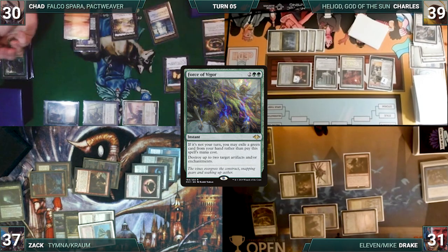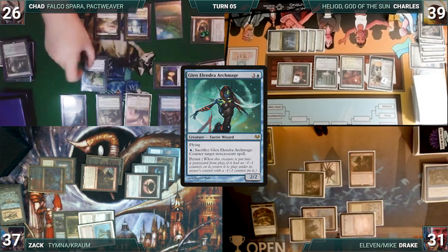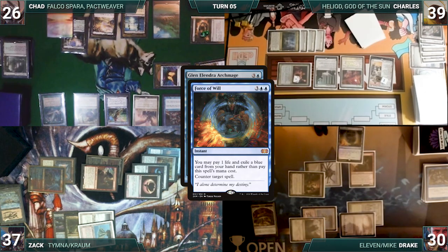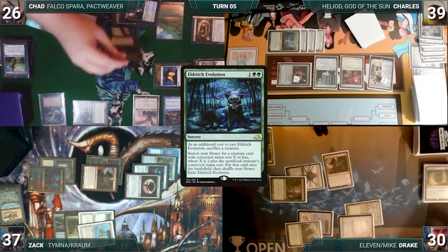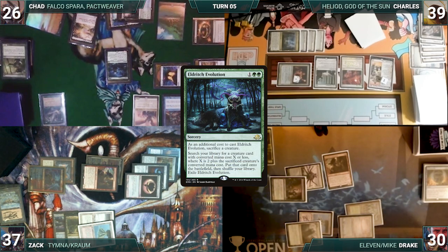During his upkeep, Chad loses his Mana Crypt trigger and takes 3 damage. He draws and plays a Verdant Catacombs, cracks it, pays a life, and fetches up a Tropical Island onto the battlefield. He casts Glen Elendra, Archmage. In response, knowing the power of this card and Chad's stack, Drake casts Force of Will, paying a life and exiling a blue card, paying for Chad's Rhystic. Force of Will resolves and Glen Elendra is countered. Next, Chad casts Eldritch Evolution, sacrificing Elvish Mystic. Wandering Archaic and Kraum trigger. Chad pays for Archaic, and Zack draws. The table knows that if Evolution resolves, it is game over. Charles and Drake both pass priority, and Zack finds himself in a bit of a dilemma.